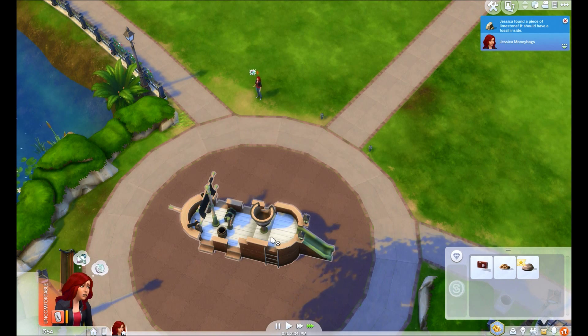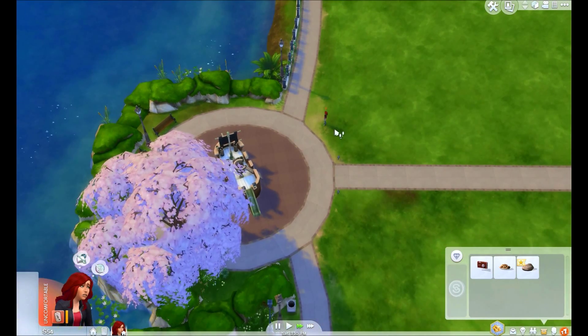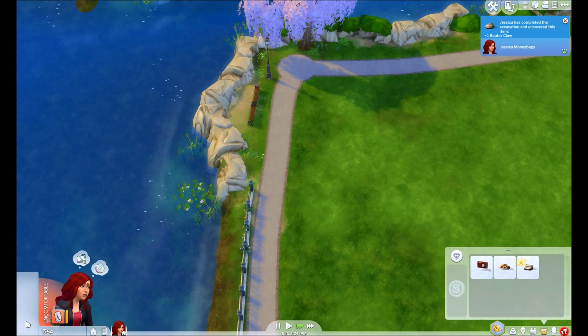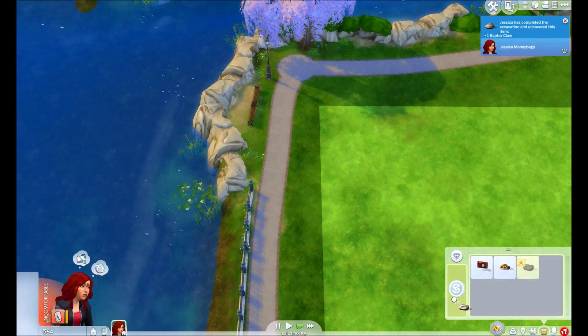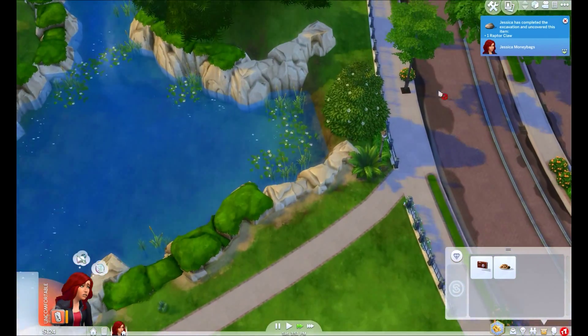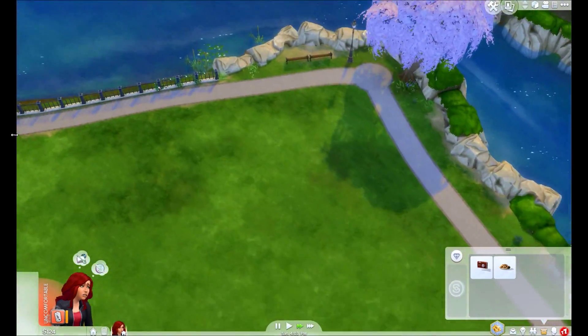You can supposedly hit three three times and it's super super speed. It's a mod you can get off Mod the Sims — kind of cool. She found a fossil! Extract fossil — stop trying to go home — a raptor fossil, it's worth seventy bucks! Boom.